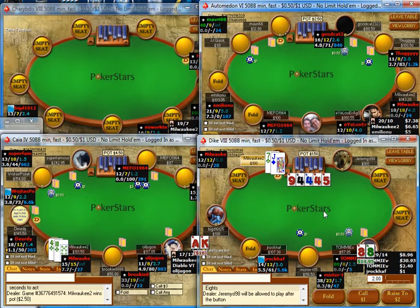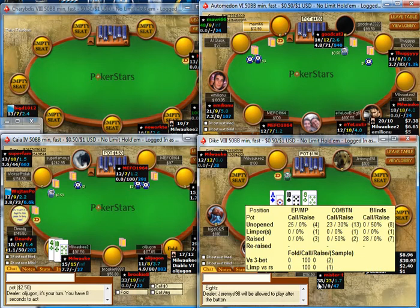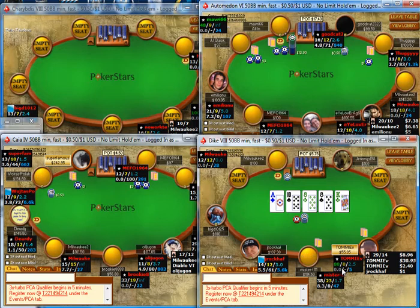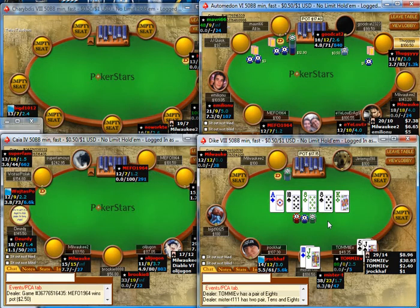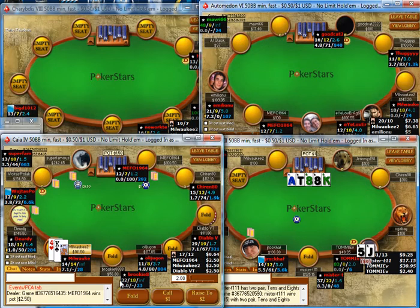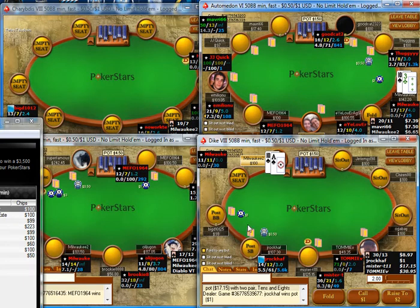Jack-7 here on the button — I'm going to be folding. I would open that hand a lot of times, but as you can see we have two players with very high VPIPs. One player has more aggressive stats and one has more passive, but I think I'm getting called every time I open that button by one of those players. Opening jack-7 there I don't like at all. Now against two of your more nitty types, I'd be opening that hand every time on the button just because I get so many folds.